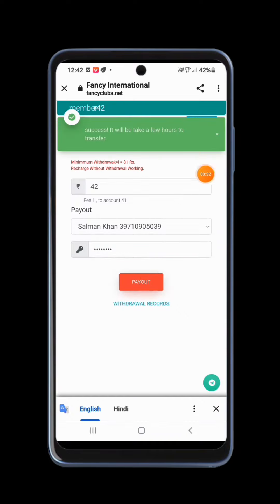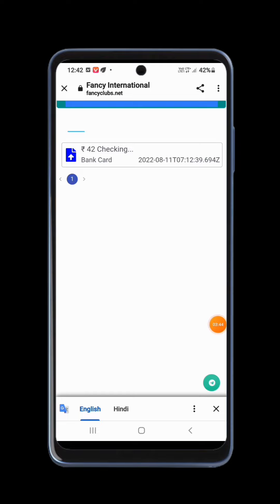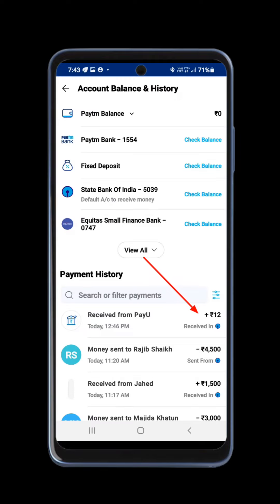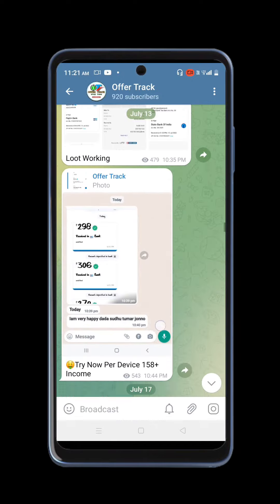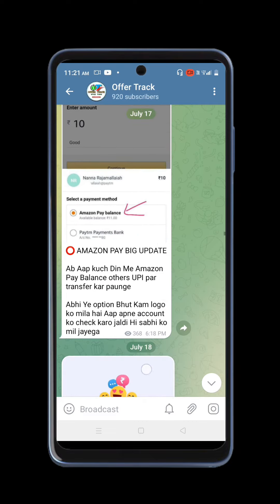Minimum withdrawal will be processed via UPI. The UPI is successful and the payment is processed automatically. I think the offer is very good but it can be difficult to address.